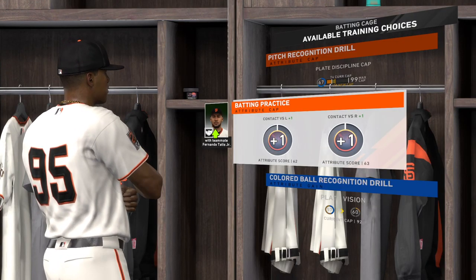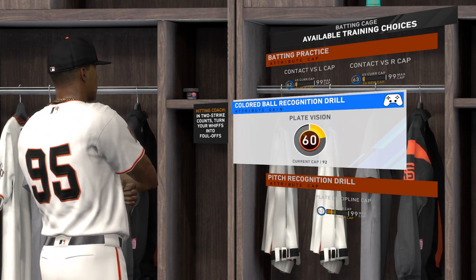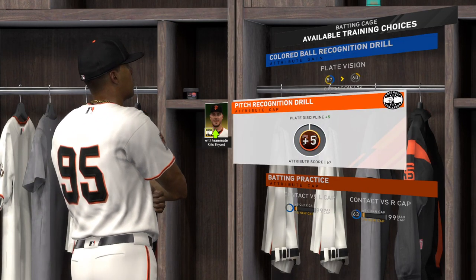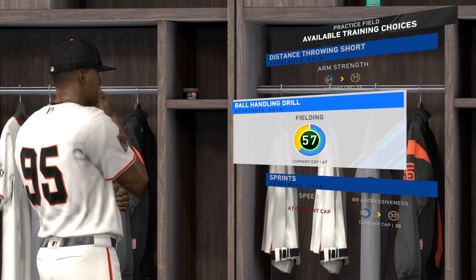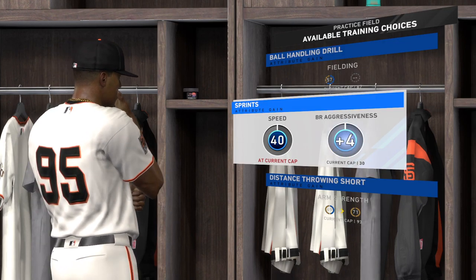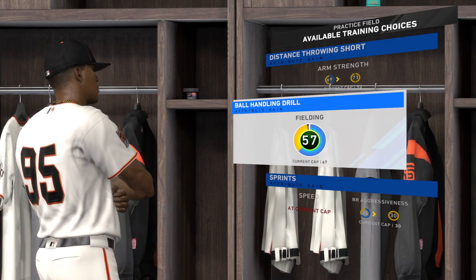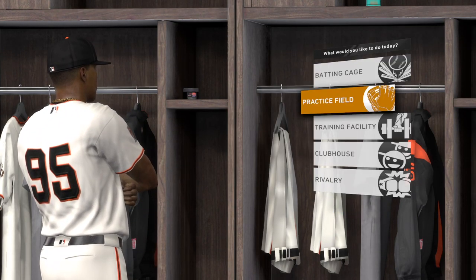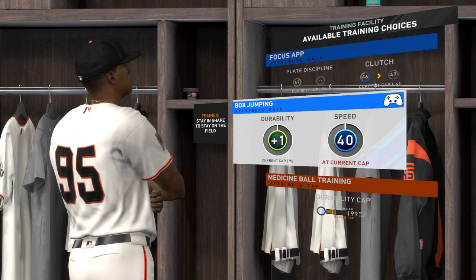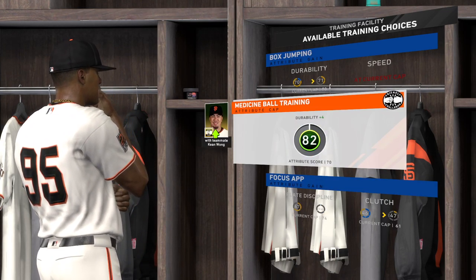Early in your career, focus on the practice field and training facility. The clubhouse is where you will develop friendships with your teammates the fastest. The practice field is where you will gain attributes the fastest. The batting cage provides you attribute cap gains and the ability to develop friendship bonuses with your teammates. In your minor league journey, the practice field and training facility is where you want to spend a good bit of your time in order to raise your attributes quickly. Once you make it to the show, then focus on developing friendships.